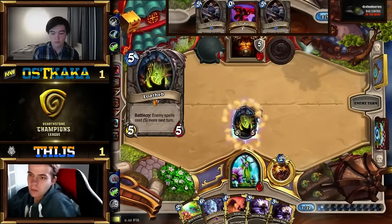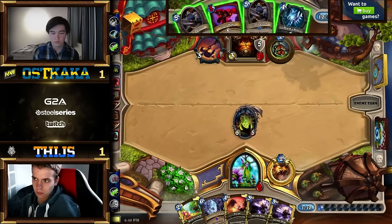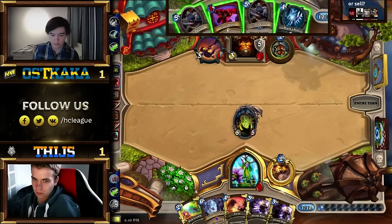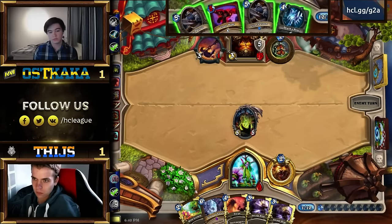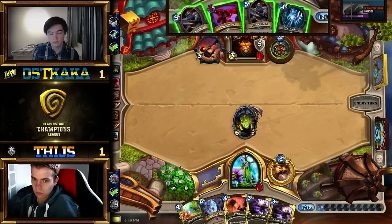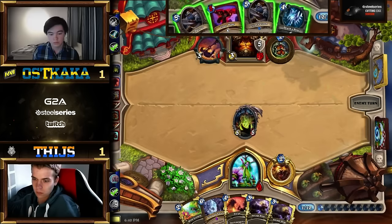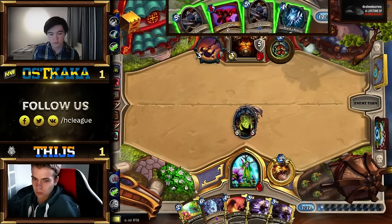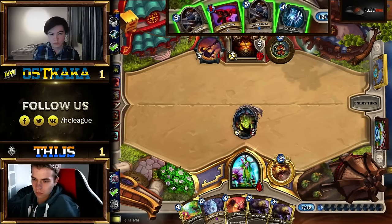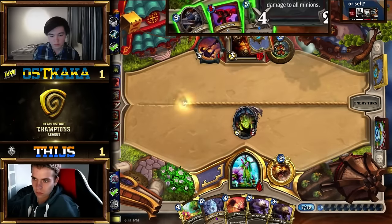Tice drops Loatheb to make sure nothing too crazy happens with the cards coming from that Battle Rage. Oskaka draws into Death's Bite now — does he Death's Bite face and then Armor Up? He can also Death's Bite Loatheb and kill it with Inner Rage and not be able to Armor Up. If he Armors Up he's on 22, so that's one-off lethal either way. Loatheb plus combo is 21 — so if he Armors Up he's saved from just combo and Loatheb, but not safe from Innervate combo with Loatheb or Living Roots. He's seen one Living Roots before and Innervate as well, so there's still one more Innervate in the deck.